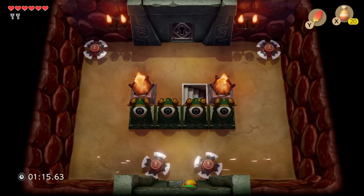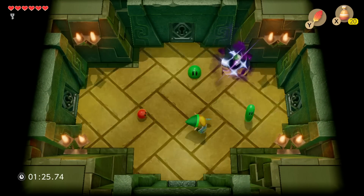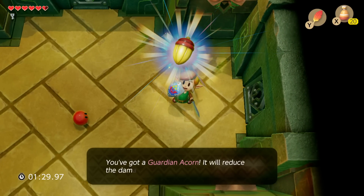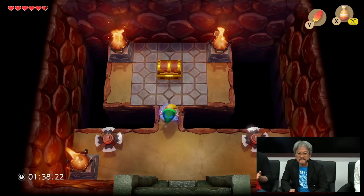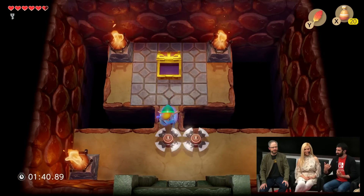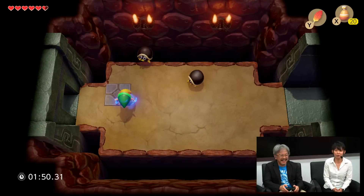I think it's funny that Aonuma-san has Roc's Feather on Y. The correct answer? In Breath of the Wild I thought the jump button was X, so I always put Roc's Feather on X. So you could avoid that enemy with jumping, but sometimes you fail. He's making really great time through this dungeon — he's just pushing those enemies off the edge. He might just beat your time, Sam. I'm thinking that's going to happen.